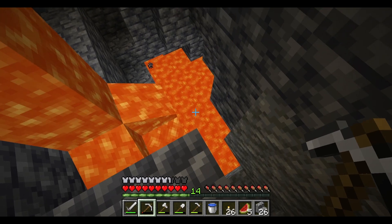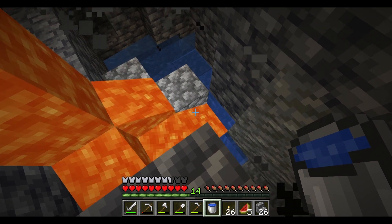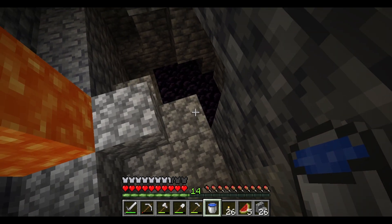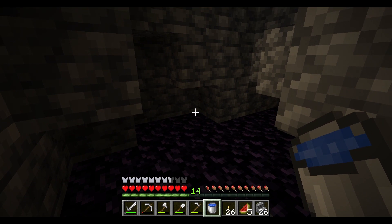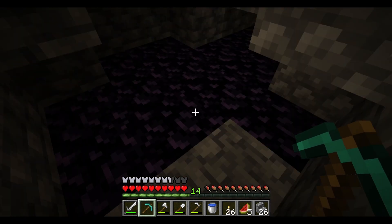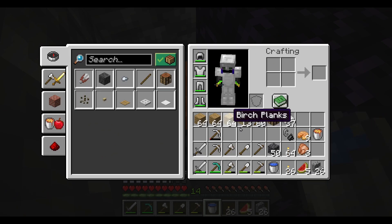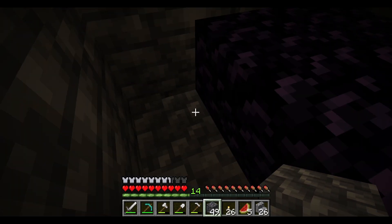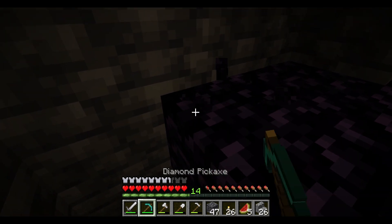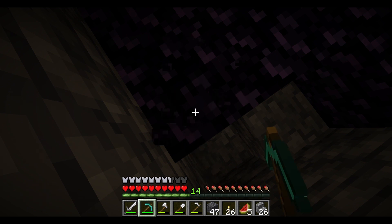We'll use this water bucket to solve some problems — make that obsidian down there. And then we can deal with this pillar using that cobblestone. We'll leave that one alone for light. I like light. I wonder, do you think there might be lava underneath? Because I think there's lava underneath. Knowing my luck, definitely. Not there — but there we go. I should fill it in that way so I don't have to worry about it burning me alive. We took care of the lava, and now we're safe.